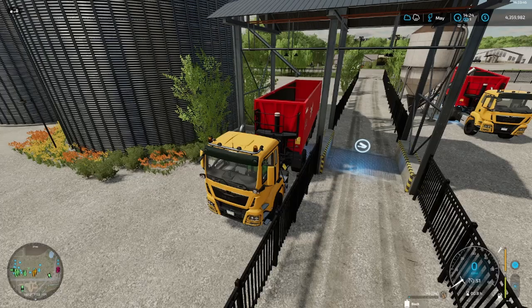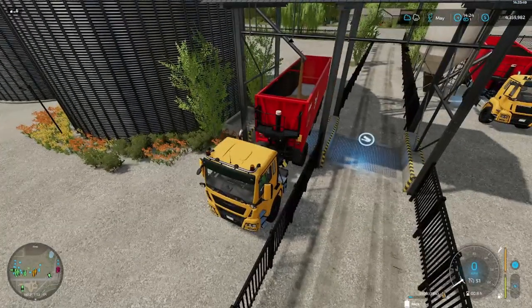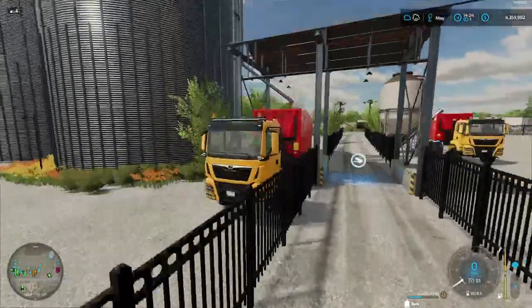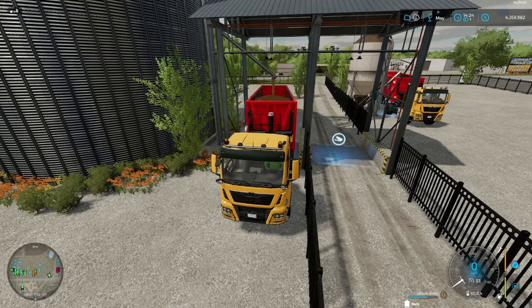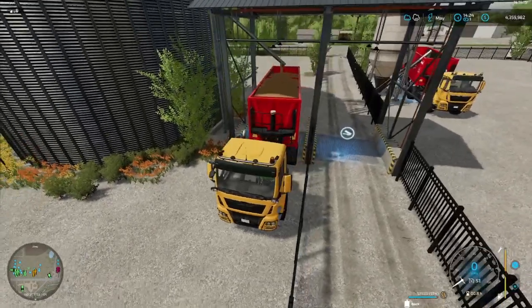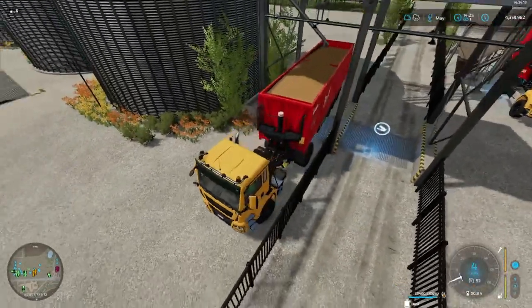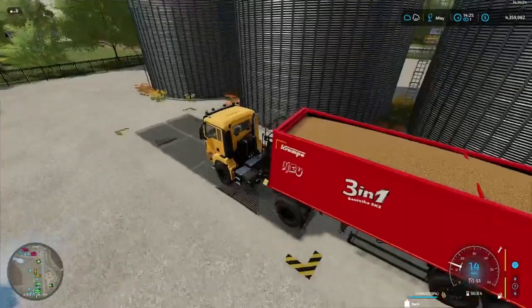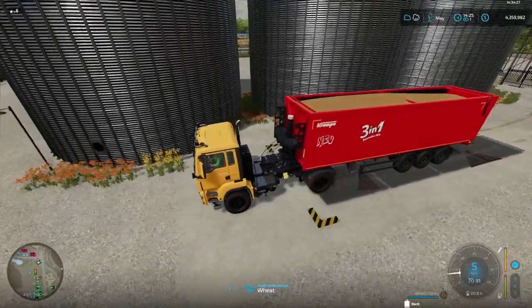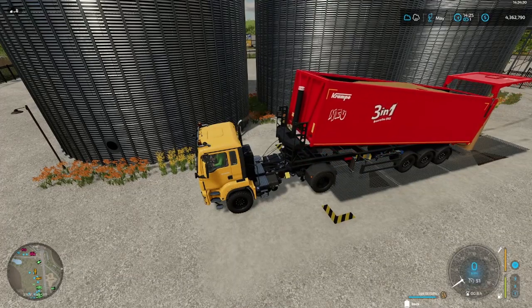We've got 59.4, so we take that load, fill up the truck, and then get rid of it. On a cross-play server we'd drive to the nearest sell point to sell it. It's always coming from this three-tank silo. On most of our non-cross-play servers the sell point is right here inside the fence. She's loaded — and here's the sell point. So here's how we complete the export contract: just dump it. It's just that easy, folks.